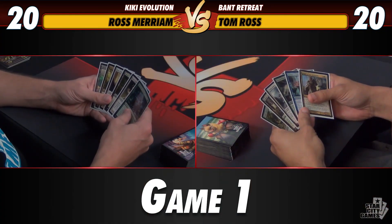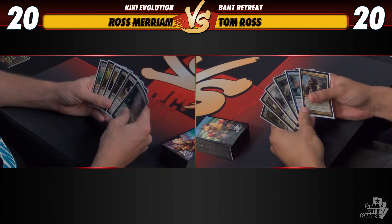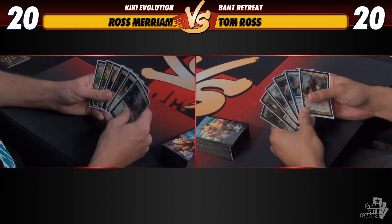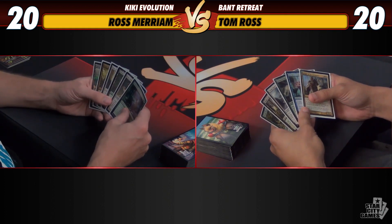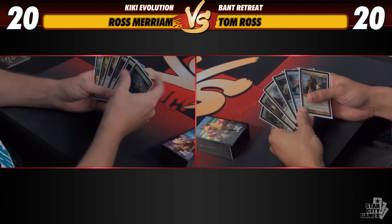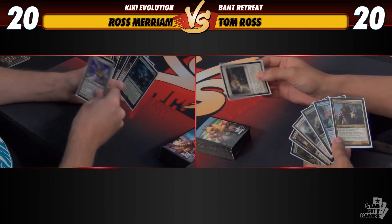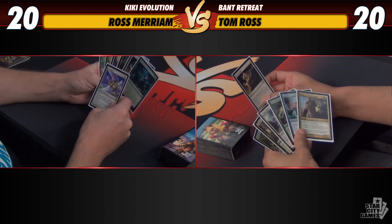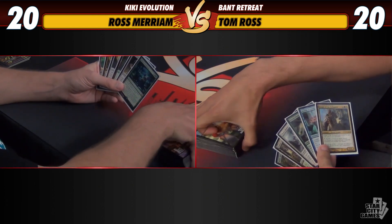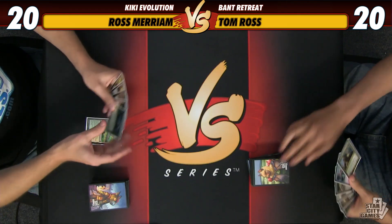We're here for Game One, and we've both mulliganed to six cards. This is a fine six — we've got some stuff to do, pretty reasonable hand. I mulliganed a decent hand but didn't have an accelerant. Now I'm a one-lander, but I do have a scry. If I get a land I think it should work out pretty well. My scry — that top card is way too expensive for us right now. Mine's not a land, so I guess I'm actually just going to shuffle anyway.